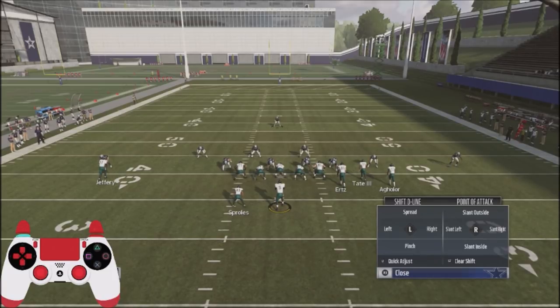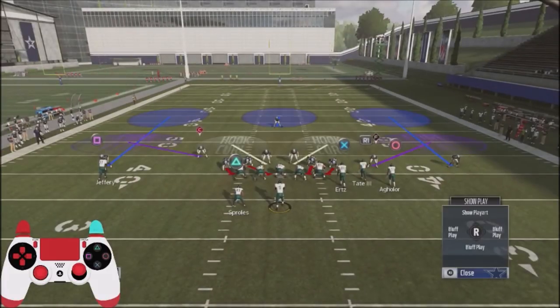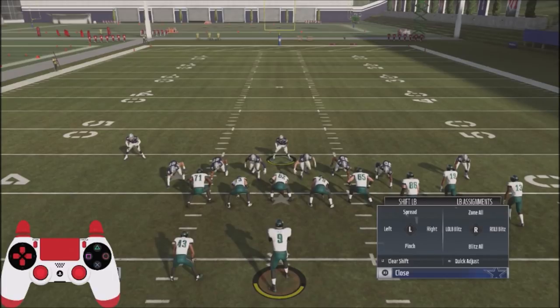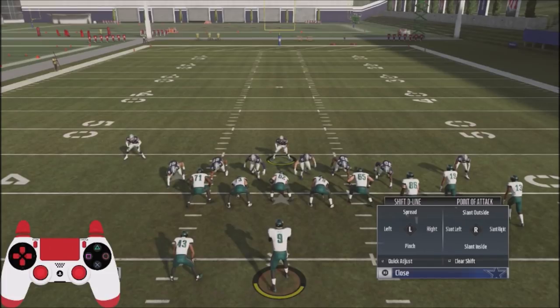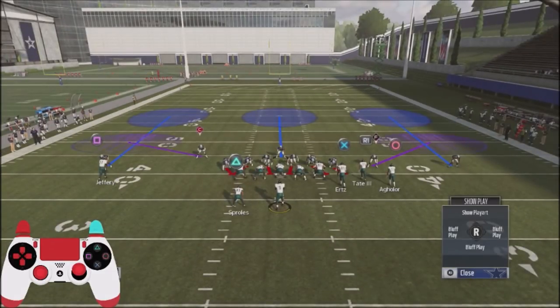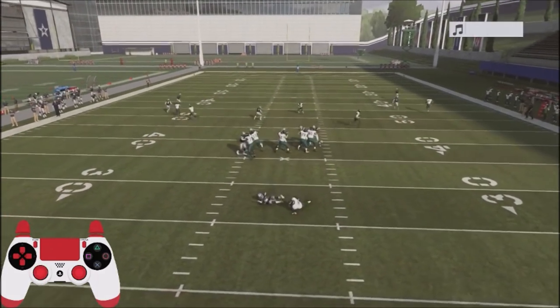The next step is to shift your defensive line — spread them out — and then take your linebackers and push them in. This is basically the look or setup of this defense. I like to take my free safety and put them down in the box as well. Then two more adjustments: blitz all by hitting the right bumper and dropping down, and for a more consistent pass rush, slant outside by hitting the left bumper and clicking out. These are global adjustments, very easy to make — not individual icons. You can make these adjustments as you're coming up to the line of scrimmage, then just play the middle of the box and you're always going to get pressure off the edge.